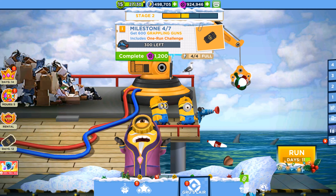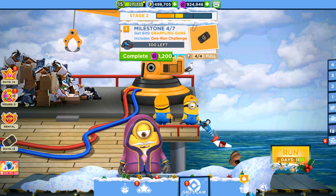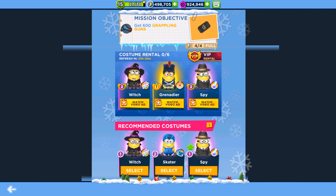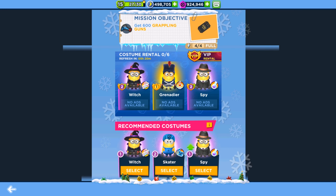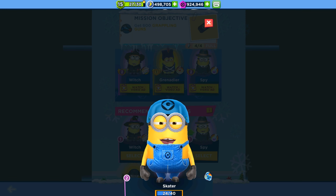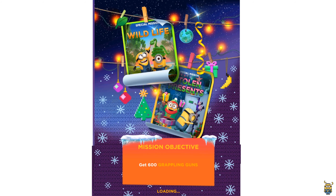Hey guys and welcome back to GameBud. Today we are playing the Wildlife Special Mission in Minion Rush, where we are going to complete milestone number 6 of stage 2. But first, let me check one challenge — we need a character who is better at the walk home ability, and we got Skater Minion, so let's start.